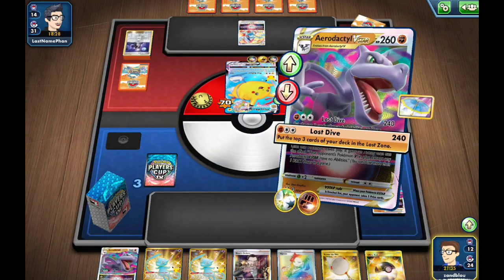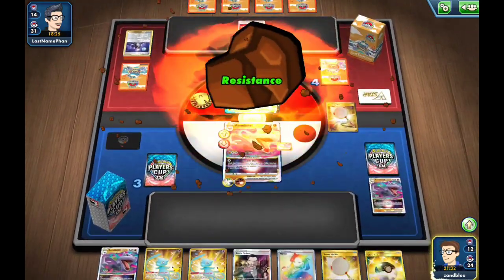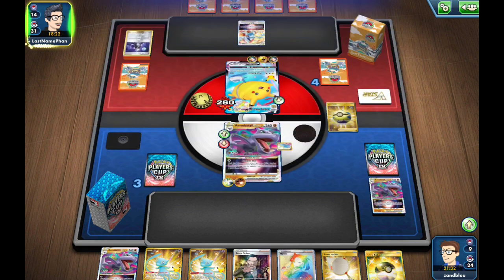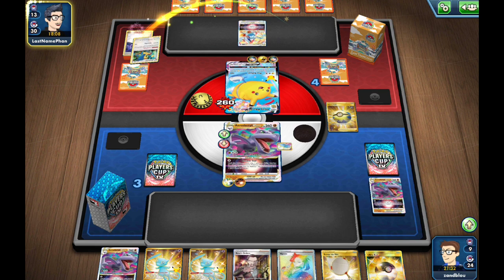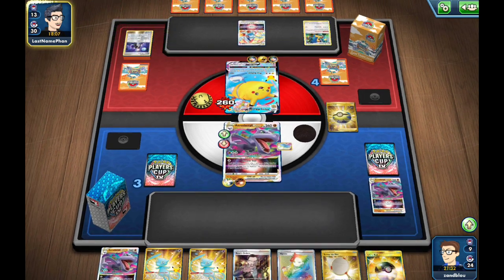We're in a Lost Dive. Our opponent discarded Aerodactyl and we have Parasol on anyway. And because of that Stone Energy, our opponent needs to do 280 to knock us out. With already being down one Powerful Energy, they would need three Powerful Energies or two Powerful and only one Archeops. They didn't have a second Archeops. So that seals the deal — as long as they do not have a Marnie to disrupt this hand, we can Gust down this Pikachu and win the game next turn.